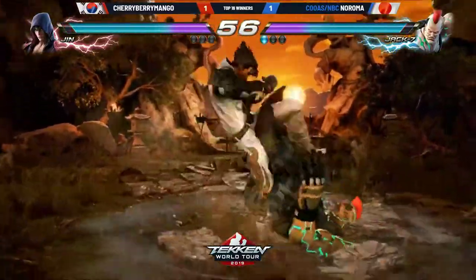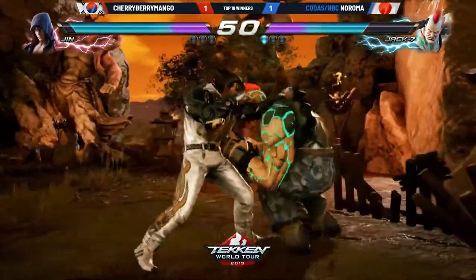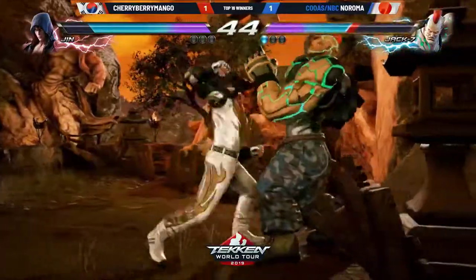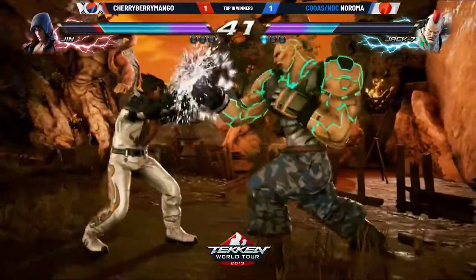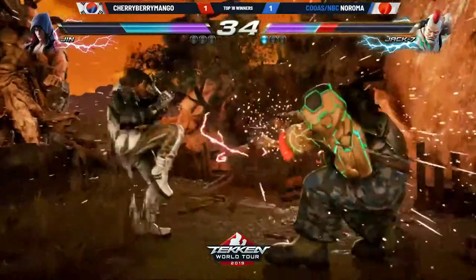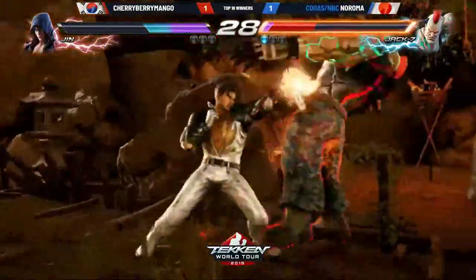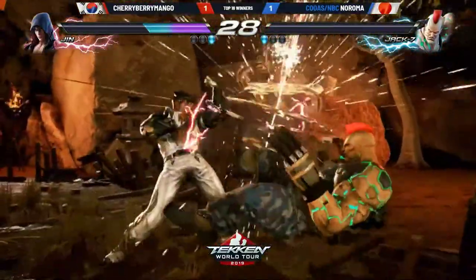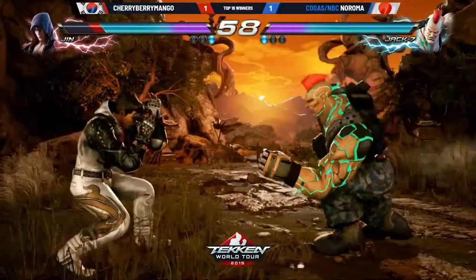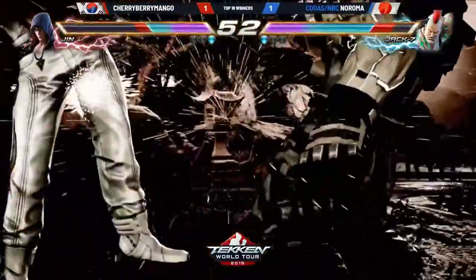Japan has been doing so good in this World Tour — they've been winning so many events, getting top eights all over the place. But here we go — can Cherry Berry Mango put the last remaining Japanese player in winners into loser bracket? He's trying his best. Cherry Berry Mango keeping Naroma at the wall. Naroma trying to fight his way out — getting out of the range of the down back ones. The sidestep into Gankens. And there we go — one round apiece.